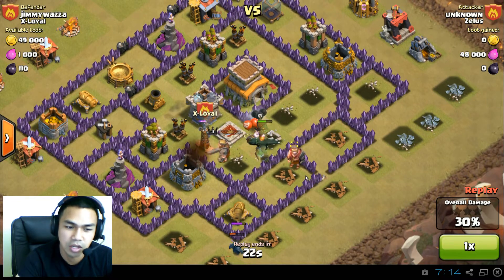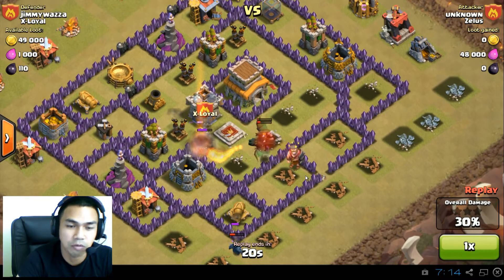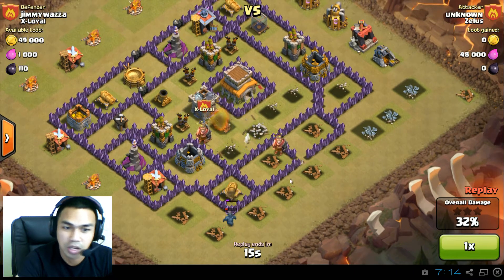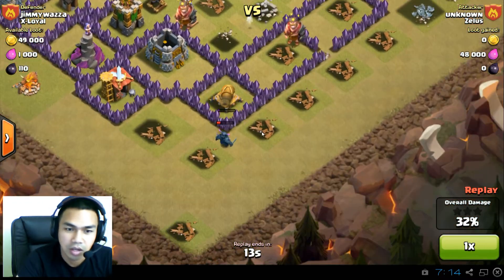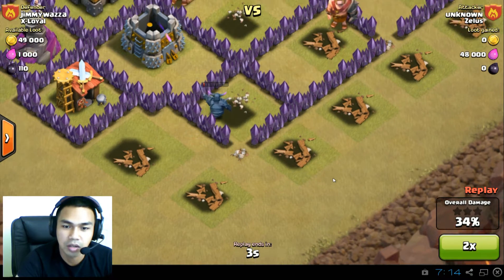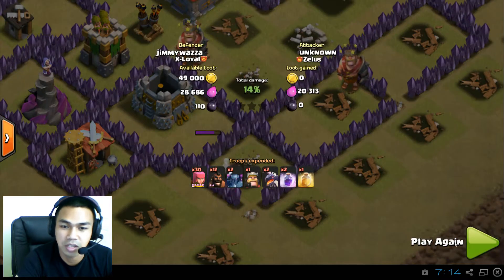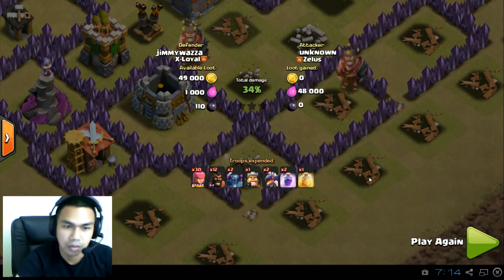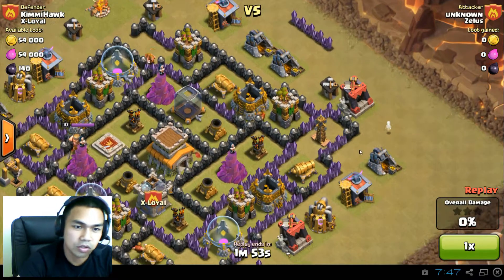You want to put your best foot forward, and this is an example of what not to do. The dragons are gone because there's no solution to those air defenses, and now we've got one PEKKA who has done pretty much nothing that whole battle. On to the next one.